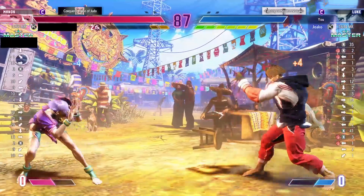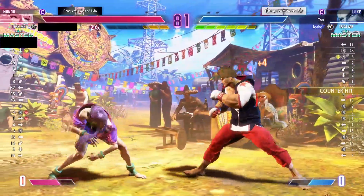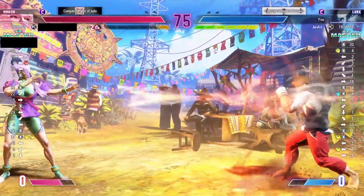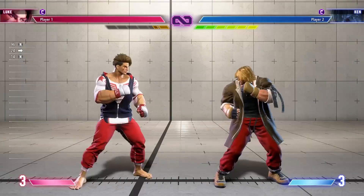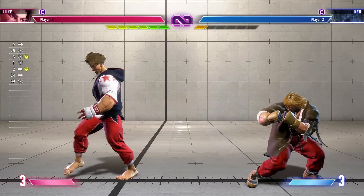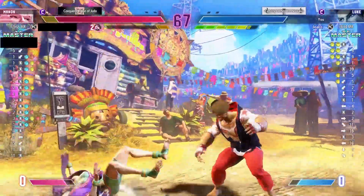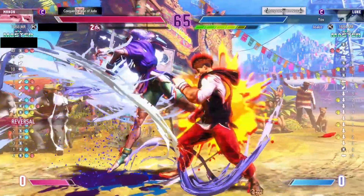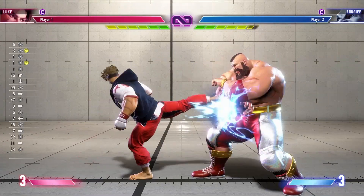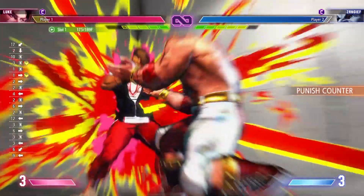In my previous videos I highly underestimated Luke's standing medium kick — I think this move is amazing. It's very hard to counter hit, very hard to whiff punish because it's fast for its range. You can kind of just bully the opponent with it. It's especially good when you or the opponent has low drive gauge, because you can gain drive gauge back or make them drain theirs, and control the drive gauges that way. In matchups where I like to zone, I use standing medium kick to get opponents off me and create space. But don't forget it is weak to DI.